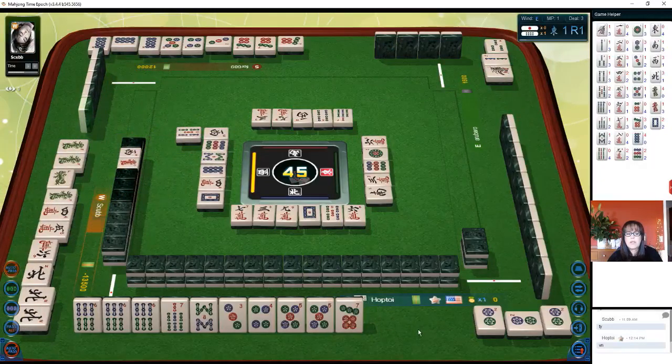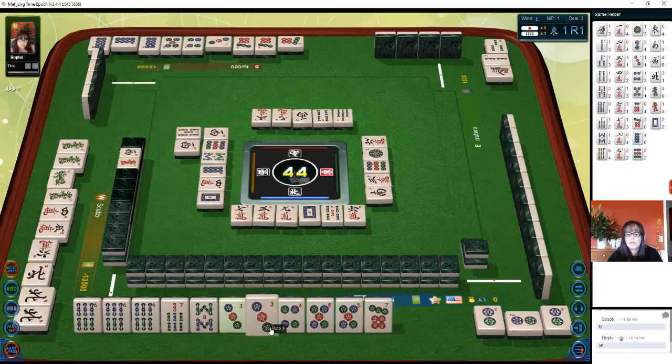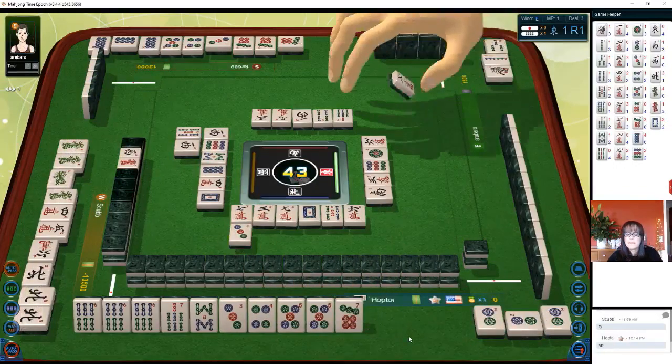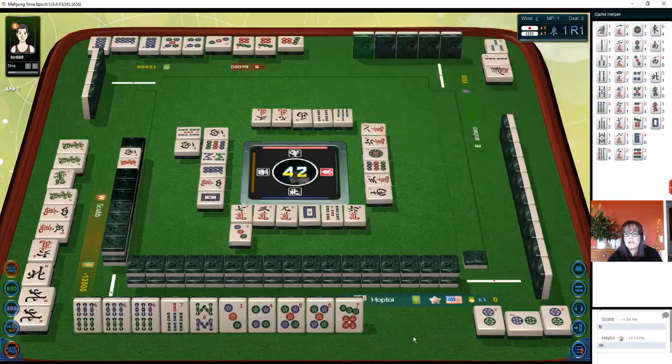Red, white — bringing white dragon. White dragon is dora. Three-four-five, now we're going to stick with what we have. Three dots. Hold your breath on that six dot — we need a six dot. Eight character, because we're ready to win on that six dot. There are none out right now.